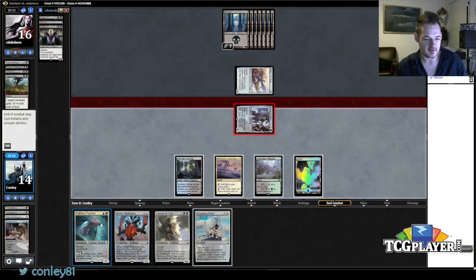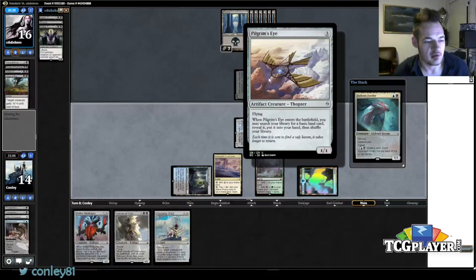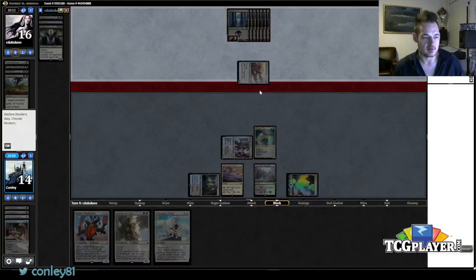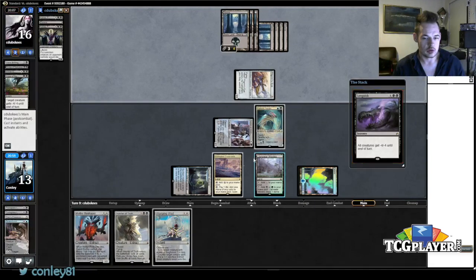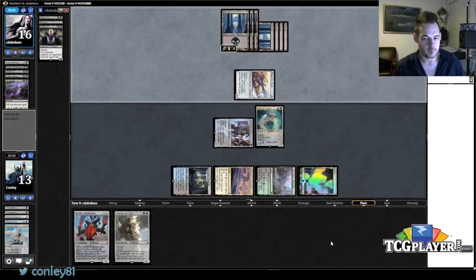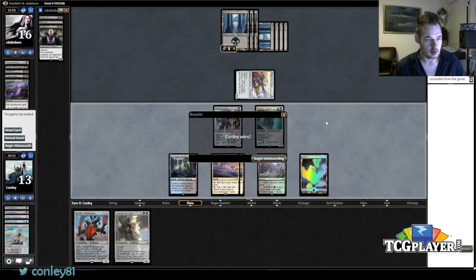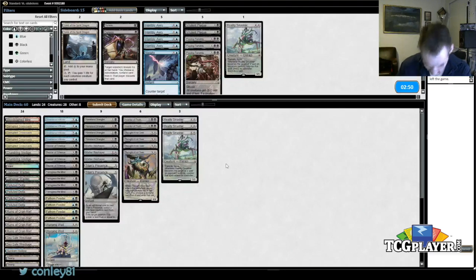I even have these to counter main-deck Infinite Obliteration. I'm going to play a two-drop and leave open Warping Wane. If he leaves this back to block, I'll eat it with Warping Wane. I also just want to get another card in my graveyard for when I cast Inverter of Truth. I don't really understand these beats from him — I'm obviously dealing more damage. Counter target sorcery is a good ability. Boom. He scooped — the counter target sorcery spell was too strong.